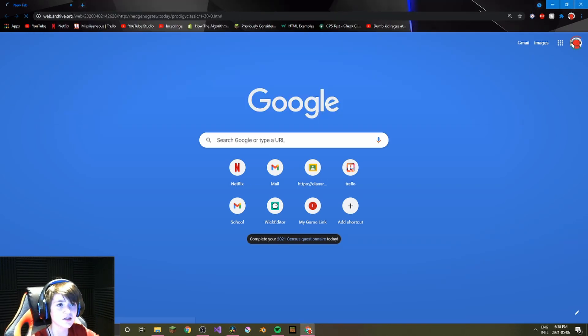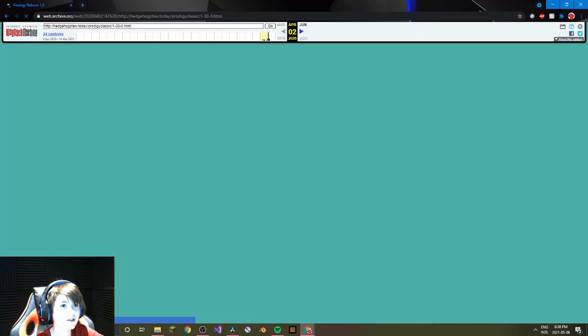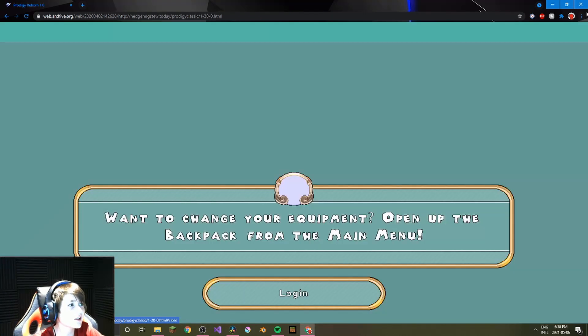That's the link. If you click enter, it will bring you to old Prodigy. When you enter, it does this — there's like some stuff that pops up. Don't mind any of it. It's like a time machine thing but it doesn't actually work — just click off it. It's like an ad or something, and then you actually enter the game.